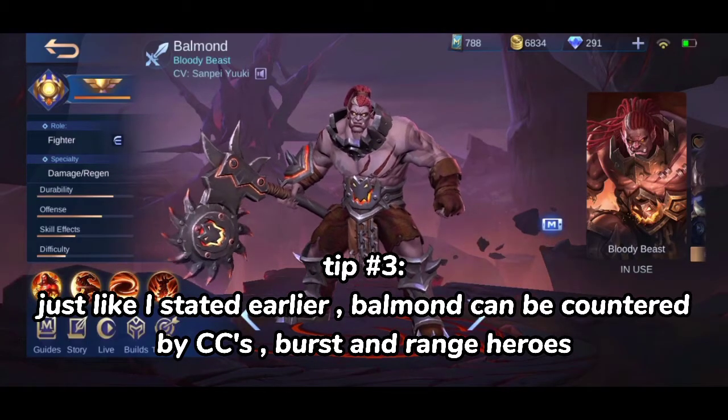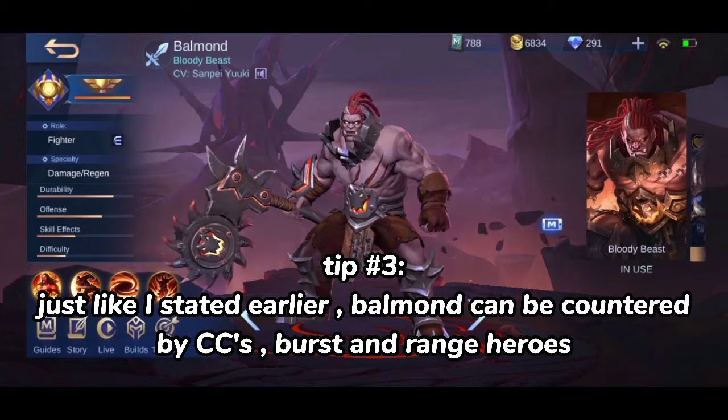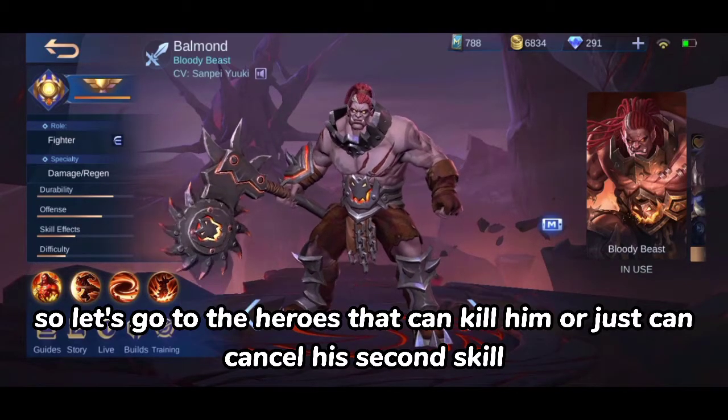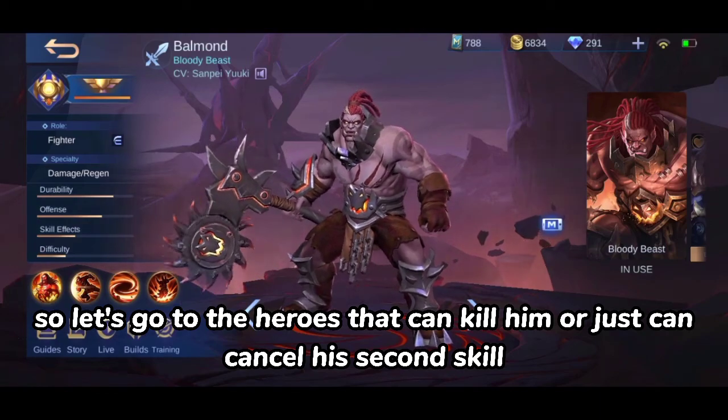Tip 3. Just like I stated earlier, Balmond can be countered by CCs, burst, and range heroes. So let's go to the heroes that can kill him or just cancel his second skill.